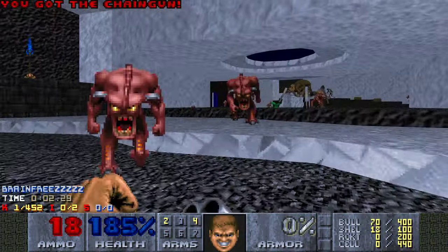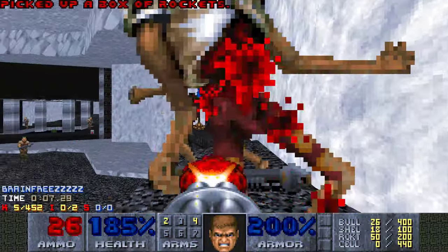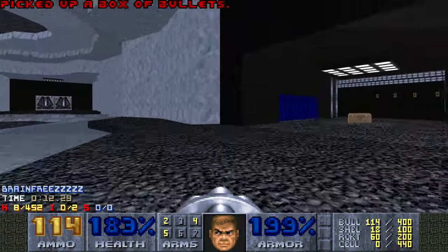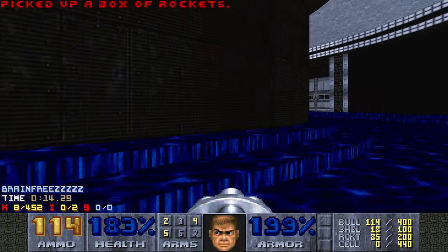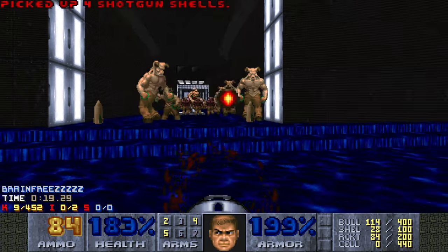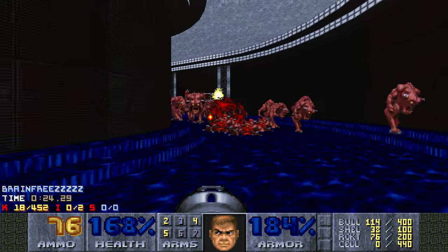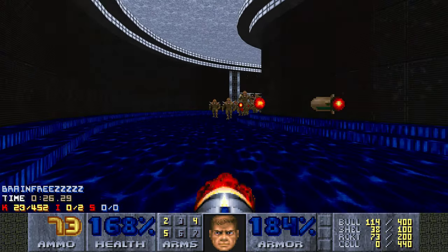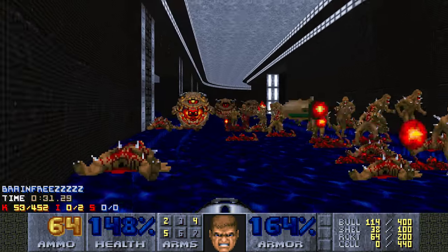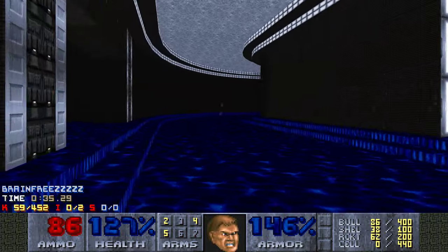Now it's map 27 time. What I like to do is grab the super shotgun, kill the chain gunner right away, get the rocket launcher, and then leave. This fight is a bit tough — you're going to have a bunch of space marines guarding the buttons. You have a cyber in the middle. We got a bunch of pinkies and there's four pain elementals. I like to kill them as quick as possible because of the pain elementals.